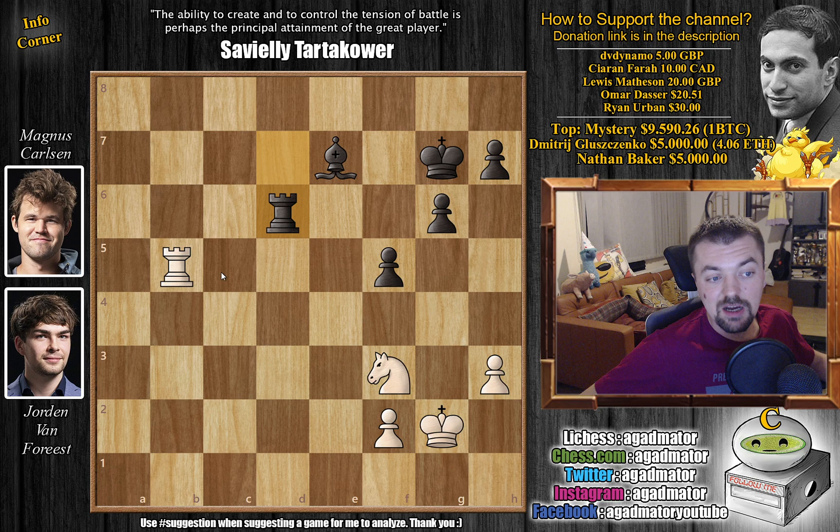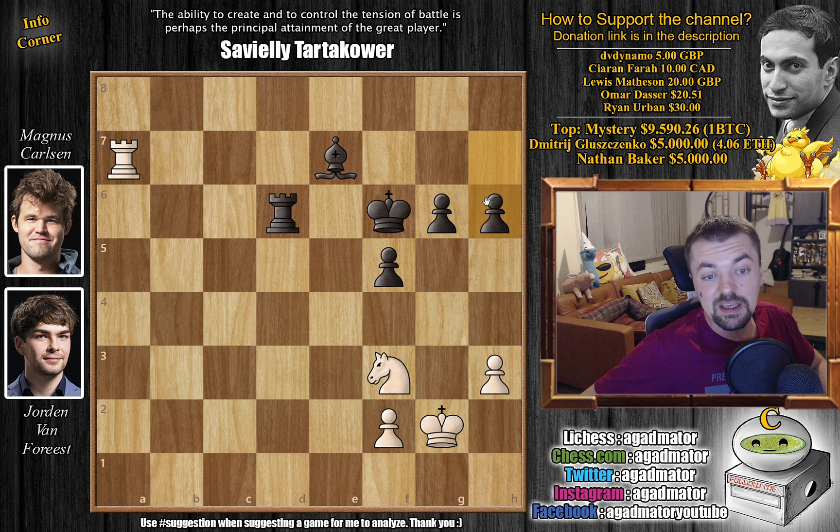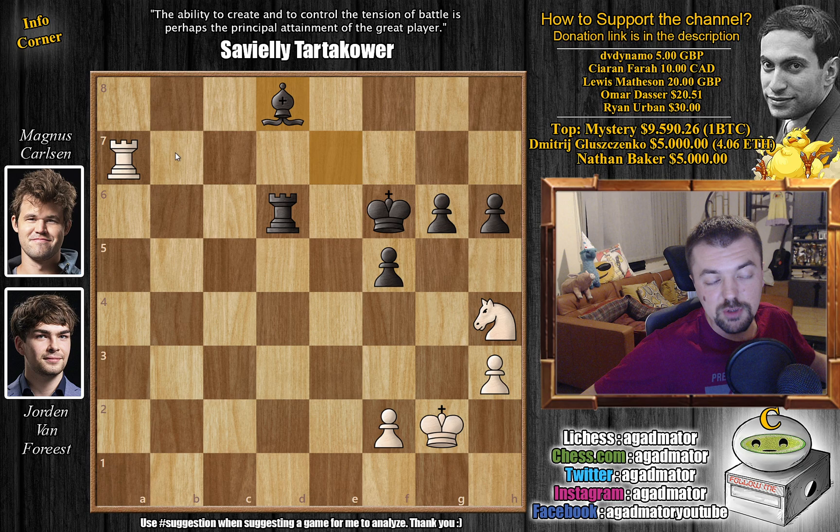Now rook to d6, rook to b7 attacking the bishop, and now king to f6 — slowly but surely improving the position of the black king. Rook to a7, and now h6. Here knight to h4, trying to trick Magnus. If Magnus goes for g5, you just pick up the pawn because the bishop is hanging — captures and captures — and now it's a dead draw. So after knight h4, we have bishop back to d8 by Magnus defending his bishop. But now rook to h7, going after the h6 pawn.